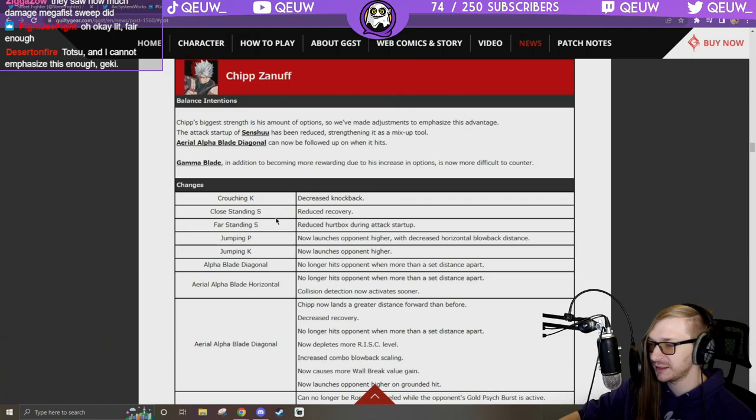Close standing S: reduced recovery — Chipp doesn't need to be more plus. Far standing S: reduce hurtbox during attack startup only — I'm okay with that as long as I can whiff punish it. Jumping P: now launches higher. Alpha Blade Diagonal: no longer hits opponent when more than a set distance apart. Alpha Blade Horizontal: no longer hits beyond a set distance but collision detection now activates sooner.